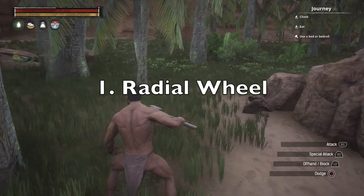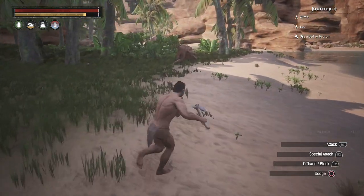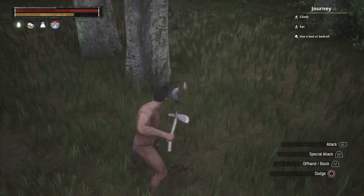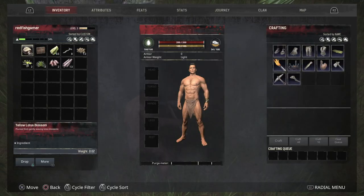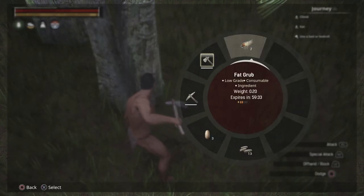Number 1: Radial Wheel. When I first started the game, I was collecting food and other usable items, but these items would not appear in my inventory screen. It turns out the game will put these items in the radial wheel automatically. This includes items that you craft. Press L1 to bring up the radial wheel.